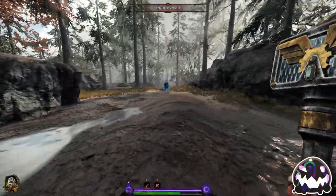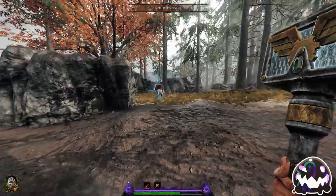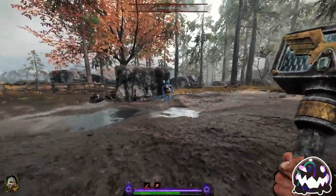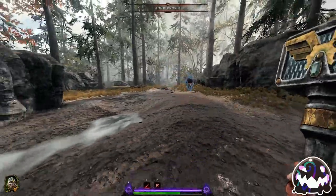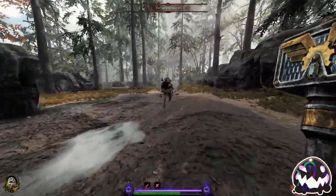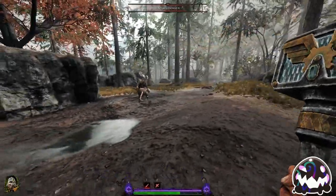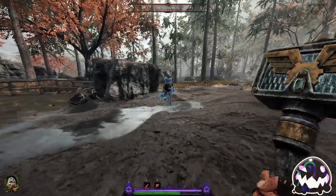It is also possible to backwards dodge the hookrat, but it is unreliable as you have to bait the hookrat into lunging at you from further away by walking directly at him and predicting when he is going to lunge, dodging backwards right before he does. Sometimes the hookrat will continue walking toward you and go for a face grab, which from what I can tell is random, so there is a bit of luck involved in backwards dodging the hookrat.